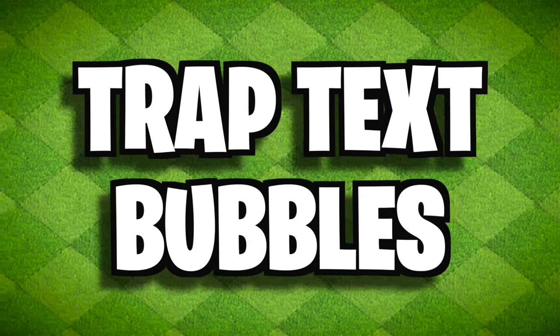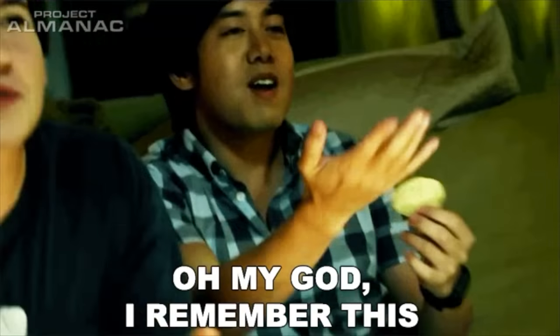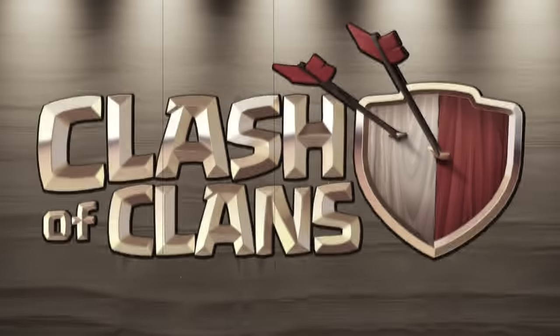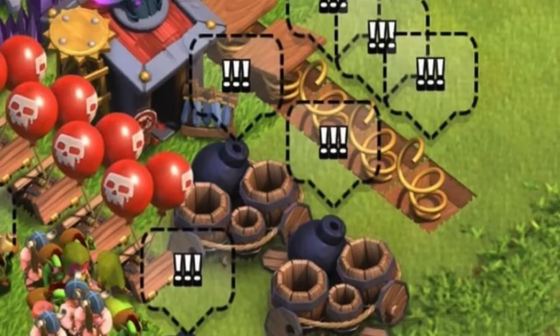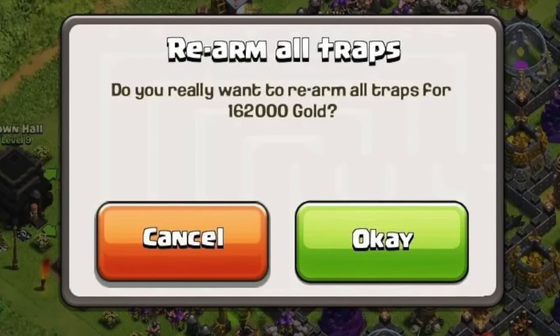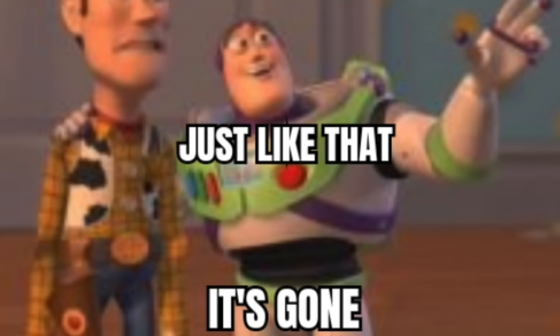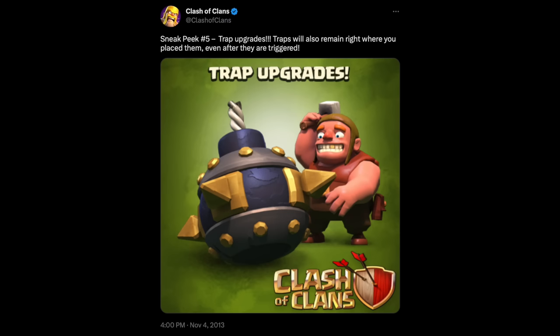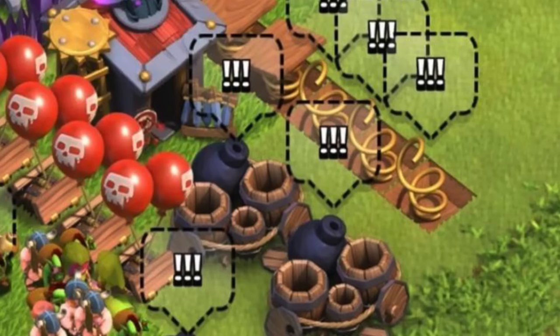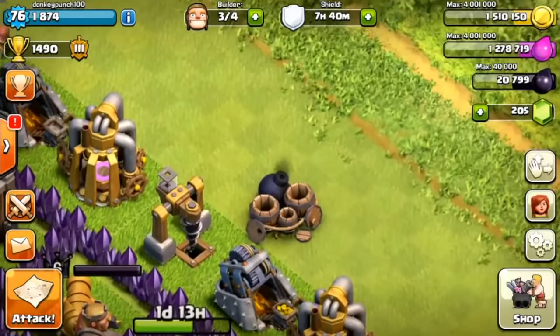Trap Text Bubbles. We've talked about having to rearm traps before in the previous episode, but one thing you might remember from way back when is the text bubbles above a trap. It was exclamation points, and its purpose was to get your attention so that you can rearm it, and boy did it work. It was incredibly obvious and one of the first things you noticed when you logged on. However, this was a very short-lived feature. Traps got upgrades in November 2013 and displayed these text bubbles.